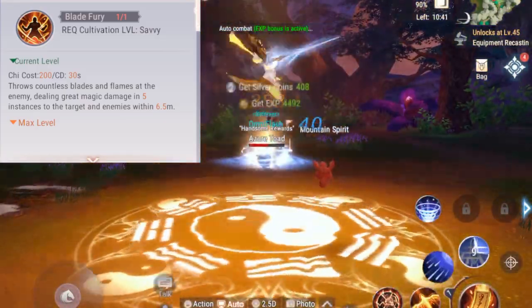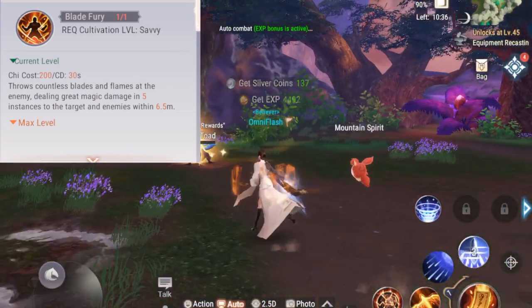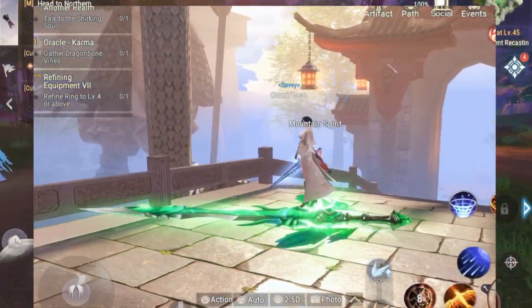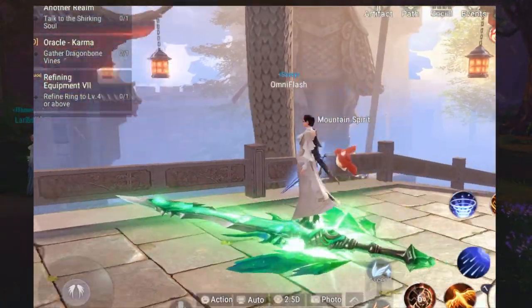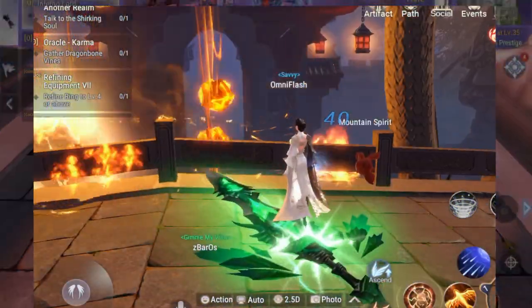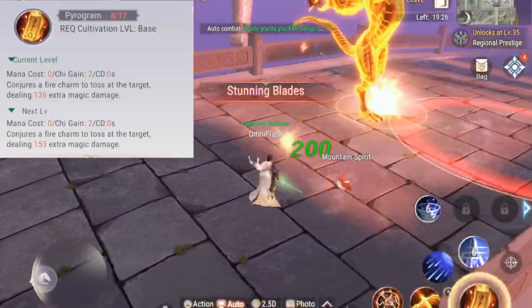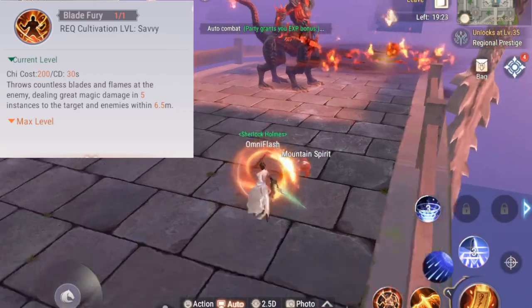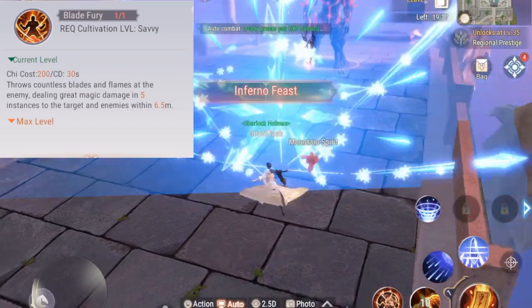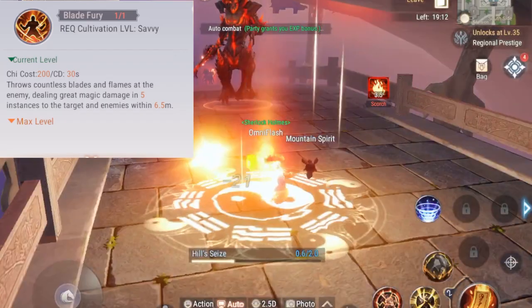Blade Fury, also known as Blade Tempest, is your second chi skill. It takes two bars of chi and does massive damage. Blade Tempest summons what looks like a meteor storm — it's really cool — dealing great magic damage to targets within a 6.5-meter area, throwing countless blades and flames.